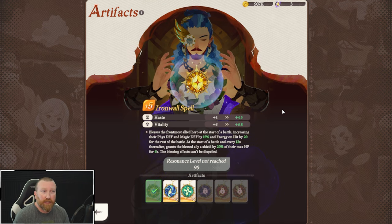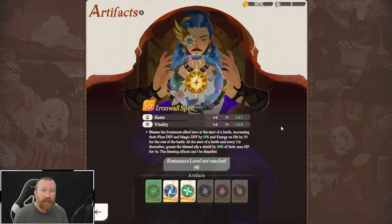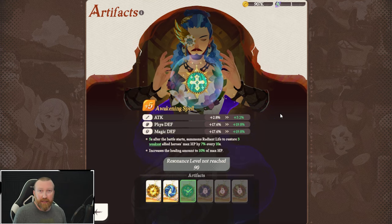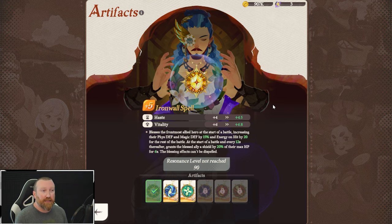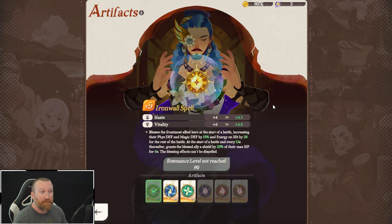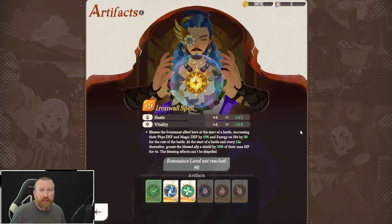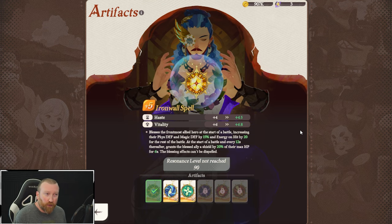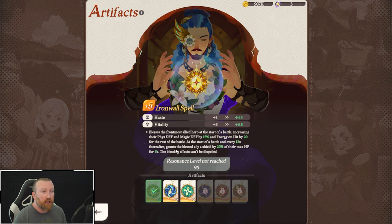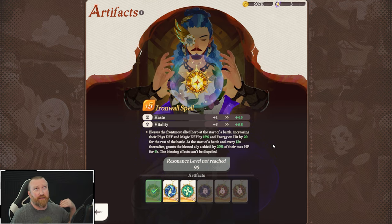Out of the ones we've already unlocked, Iron Wall Spell is actually really, really good. It gives your team haste and vitality, but this part is really important: if your front row tank can't even survive long enough with the heal from Awakening Spell and all your allies, a good way to buy time is to slap on Iron Wall Spell. It blesses the front-most allied hero at the start of battle, increasing their physical defense and magical defense by 15% and energy on hit by 20% for the rest of the battle. That extra 20% HP shield granted every 12 seconds is huge.